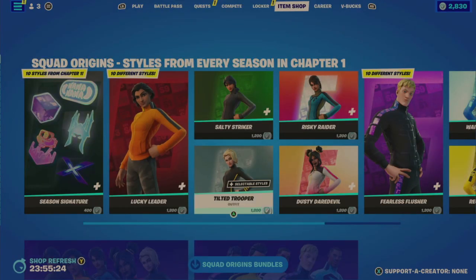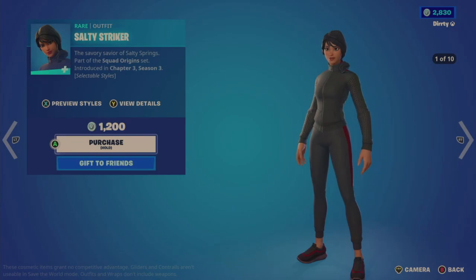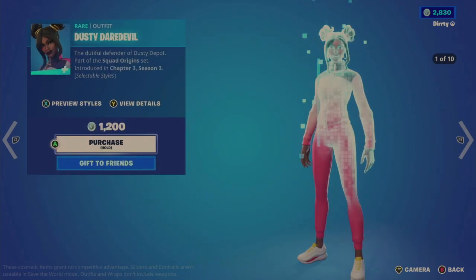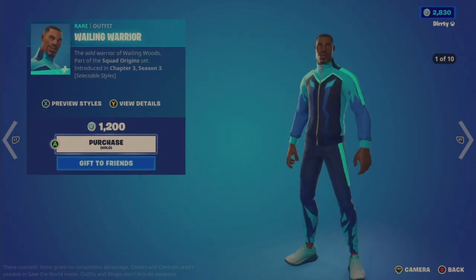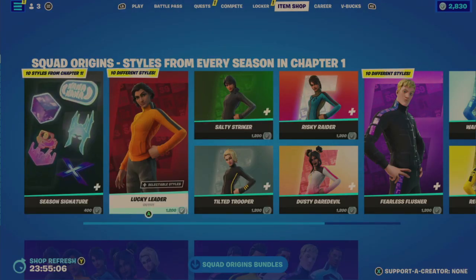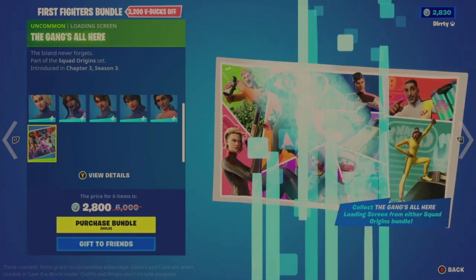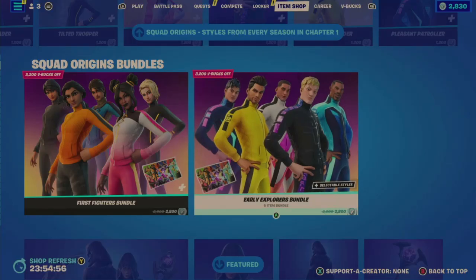Here's Salty Striker, Tilted Trooper, Risky Raider, Dusty Daredevil, Fearless Flusher, Wailing Warrior, Recline Raider, Motto, Marauder, and Pleasant Patroller. Again, individually 1,200. The bundle will come with the Gangs All Here loading screen for both of them, in case you were interested.